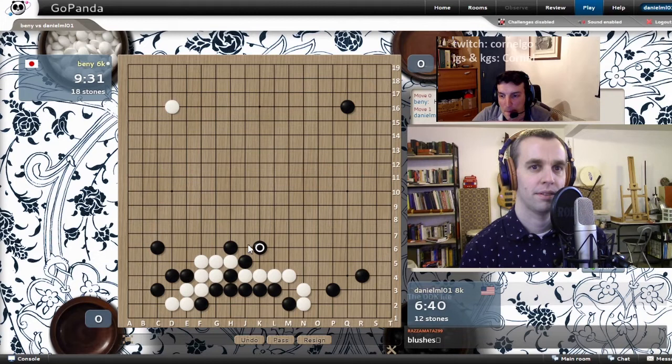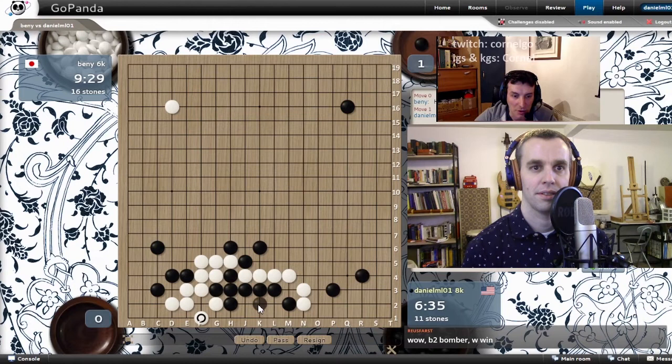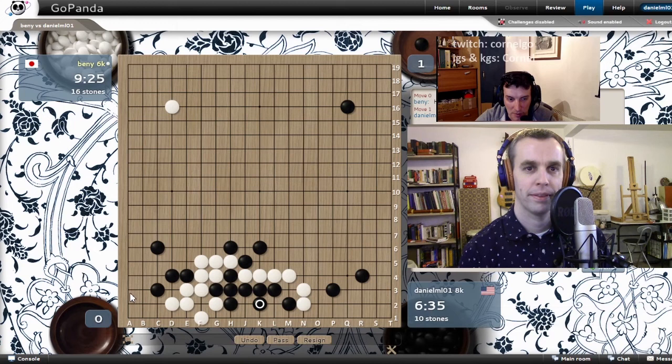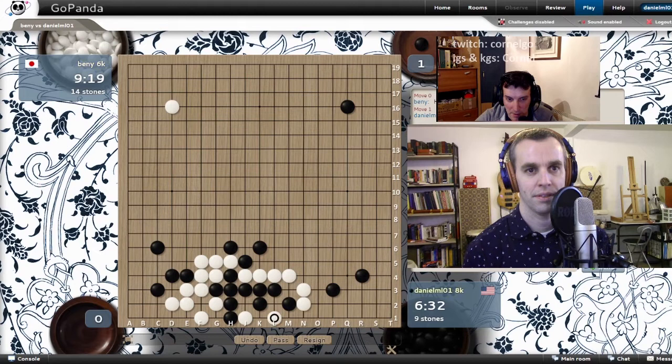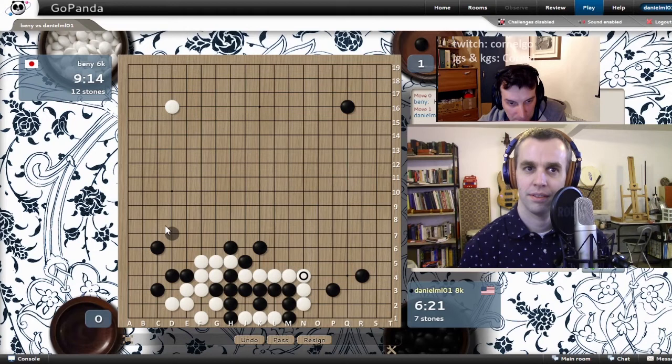And now you need to play J3, otherwise he will push and cut and take three stones. And then he has to do something, probably J6. Wait — if he takes one stone, you can still play a Sekki. It's interesting not to answer and go K6 — let him have a stone. Then live on the bottom. He's happy to capture a stone, but you play H2 and then K2. And if he goes for a Sekki here, it's not a great Sekki. Now go K2.